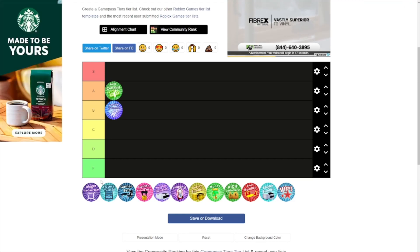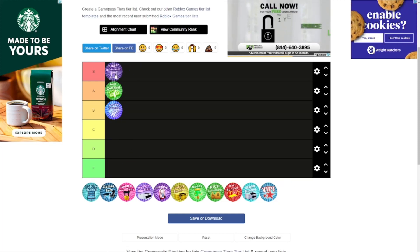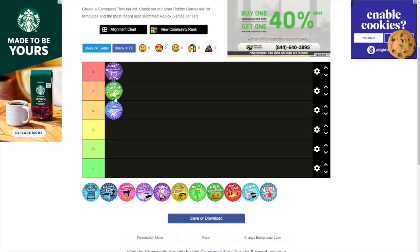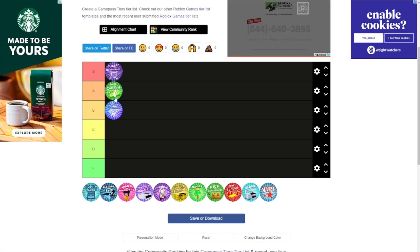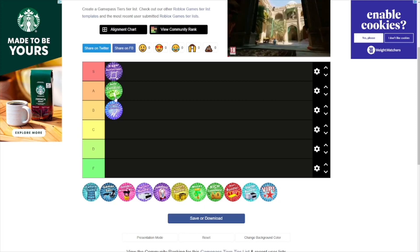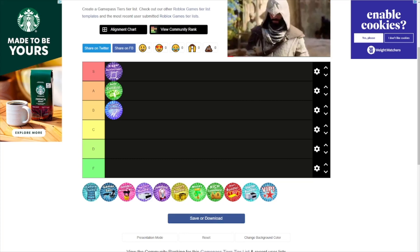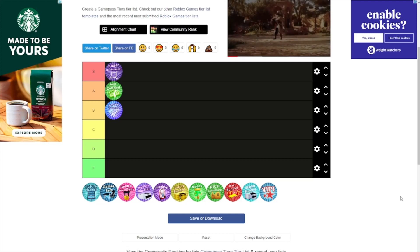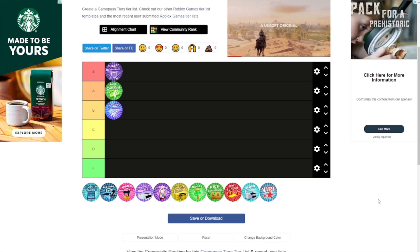We have the Bigger Restaurant pass right here — this is obviously going to be S tier. A lot of the community has it, a lot don't, but the best players in the entire game use it, same as me. It lets you use the best possible layouts in the entire game.